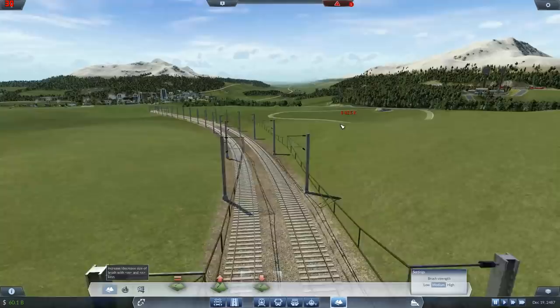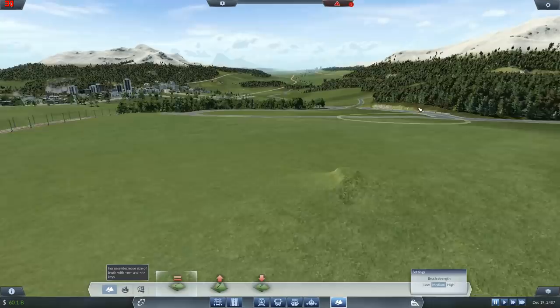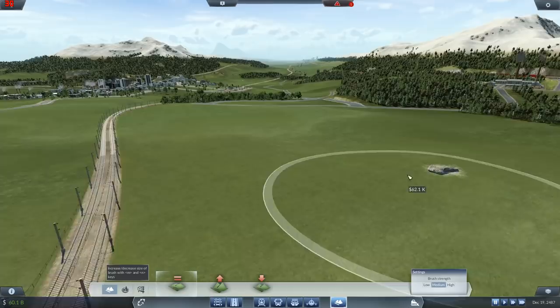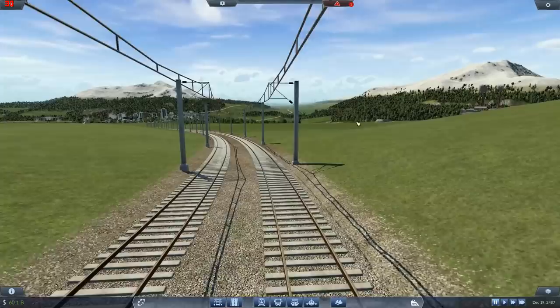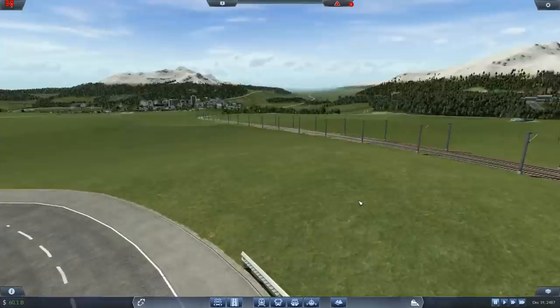There you go - you can actually see the valley properly now. I've no idea what that is or how it got there. This is probably about good enough. Let's go back and see - we've got the view, yes we freaking have! We can see everything now - beautiful. I might leave that just as it is because it's not impacting the view.